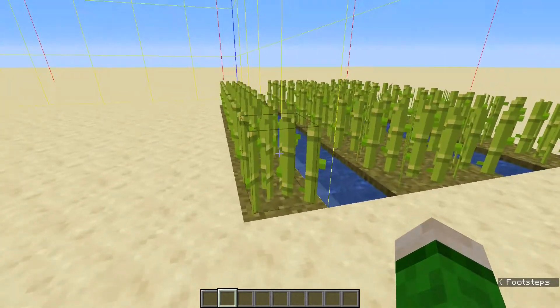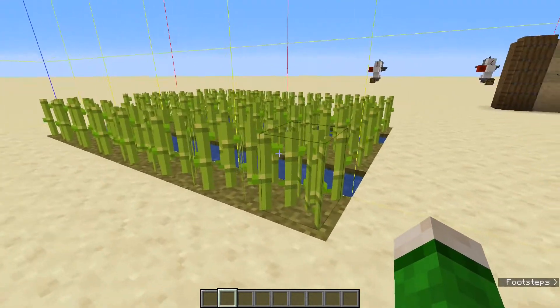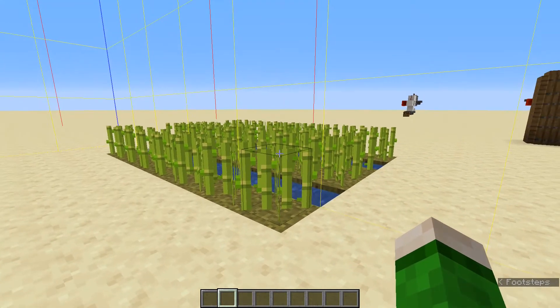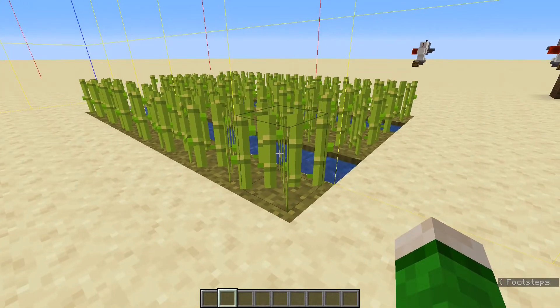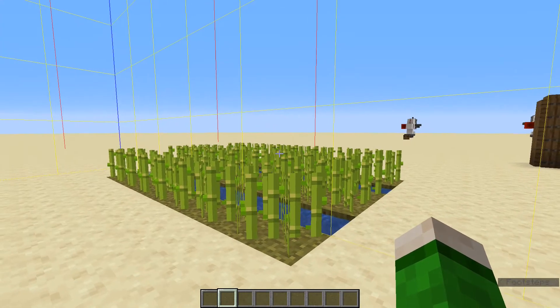Random ticks are what update things like the growth of sugarcane. If a sugarcane block is chosen within the game tick, it grows up — or at least for sugarcane, I think it needs a few random ticks, so it accumulates random ticks and when it gets a certain amount, it grows up. The gamerule randomTickSpeed changes the number of blocks that get updated with every tick.